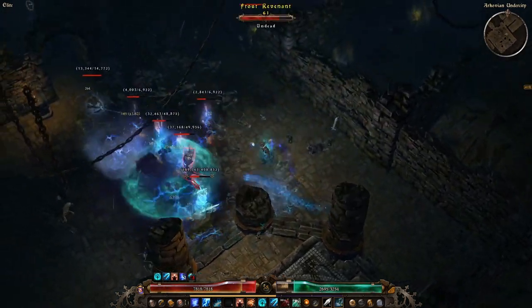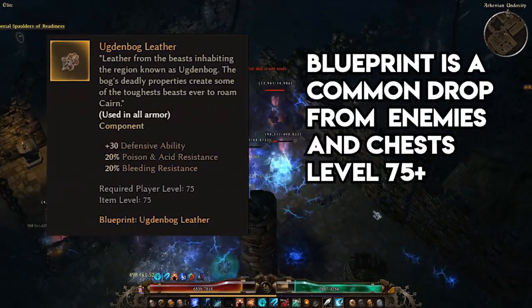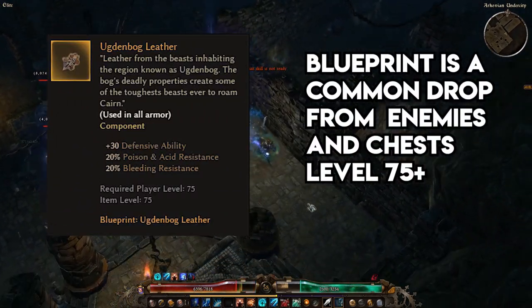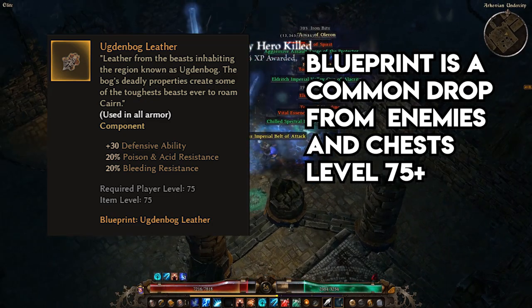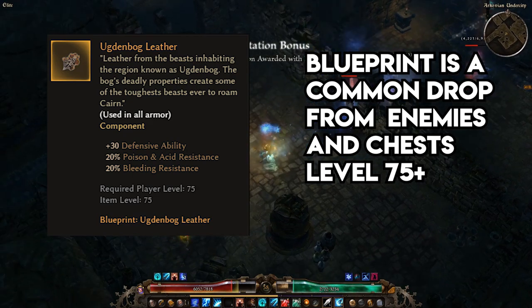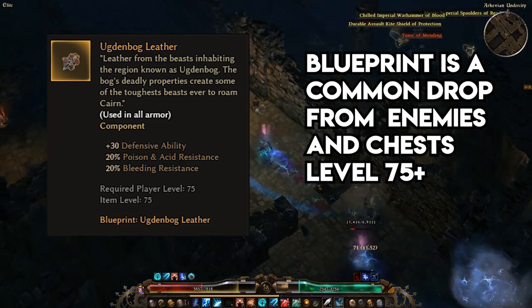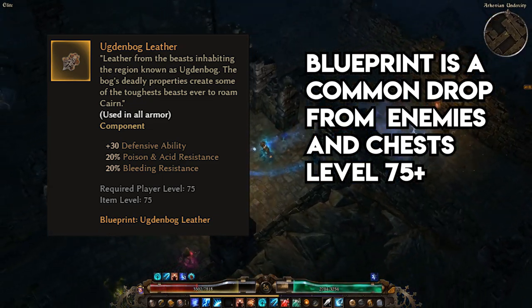Now, on to the endgame portion of the video, or as I like to call it, the Oogden Bloom Zone. Oogden Bog Leather is the upgraded Anti-Venom Salve, but instead of offering flat armor and health regen, you get 20% bonus bleeding resistance as well as the much-sought-after defensive ability. Much like Anti-Venom Salve, Oogden Bog Leather can be attached to any piece of armor including belts and boots — two slots which generally aren't very flexible.